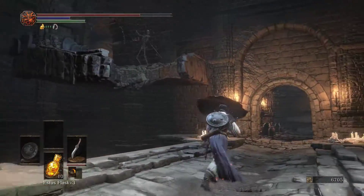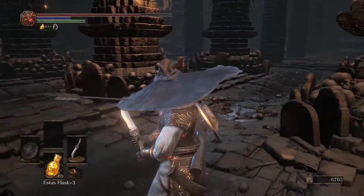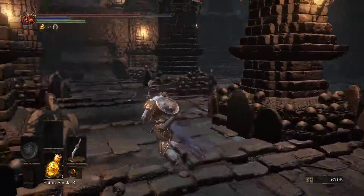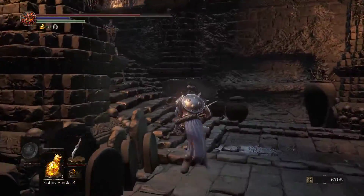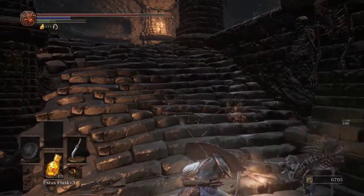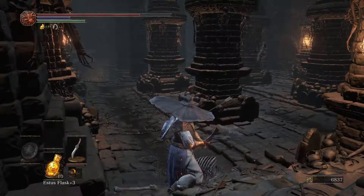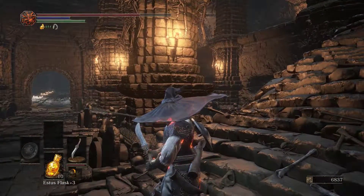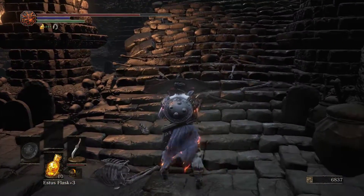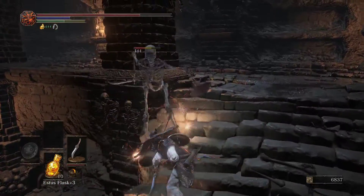We're being shot by this guy. Getting an arrow sticking out of my character's head. I'm not really sure what the best way is here. You're going to put yourself back together again? Or maybe because you're on the stairs you don't do that.